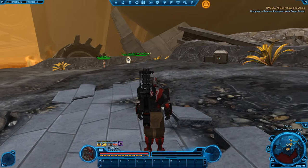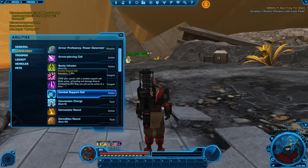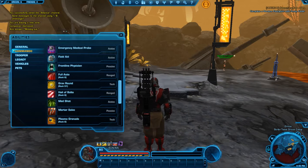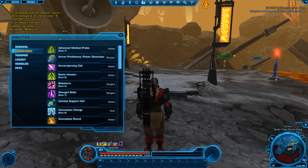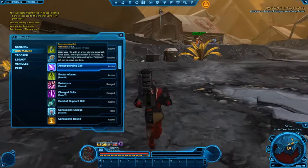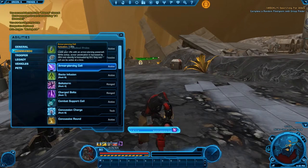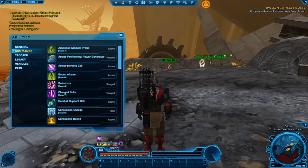Before you start any fight, you have to have your Cylinder or Cell on. Combat Support Cell is for healing, which you get at about level 20. For Arsenal and Gunnery, which is what we're using today, you want Armor Piercing Cell — always keep this active. It increases armor penetration by 35% and Alacrity by 3.